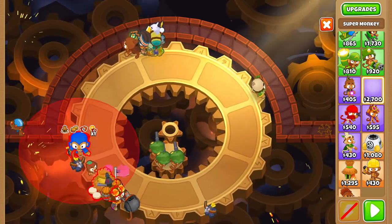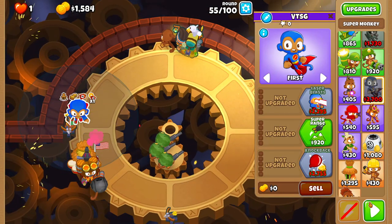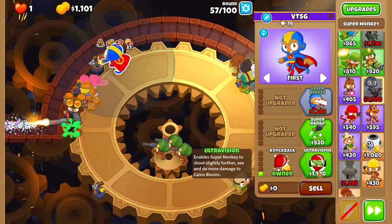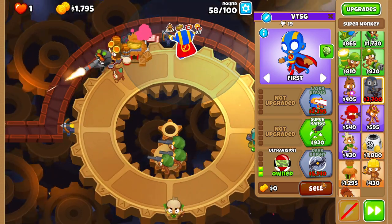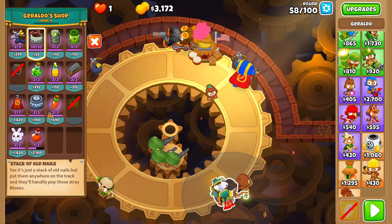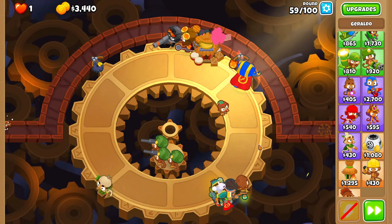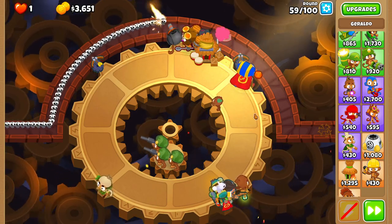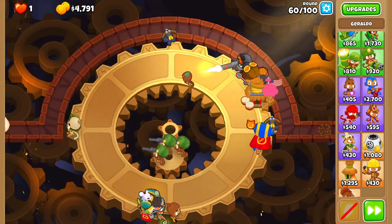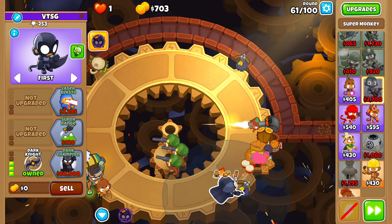Now buy a super monkey in the range of the village but not in the range of the alchemist, and start upgrading it to Dark Knight with plasma blasts. Make sure to get Dark Knight before plasma blasts. Give your super monkey a Jerry Fire before round 59 starts. Once you get Dark Knight, start dark shifting it to the same places that I'm doing.